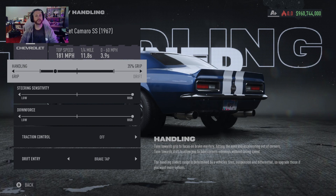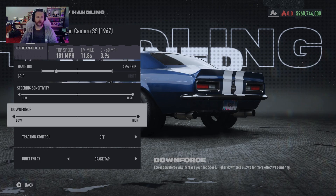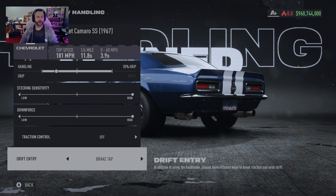For the handling it is set to 35% grip. Steering sensitivity and downforce are all the way to the right. Traction control is off and drift entry is brake tap.